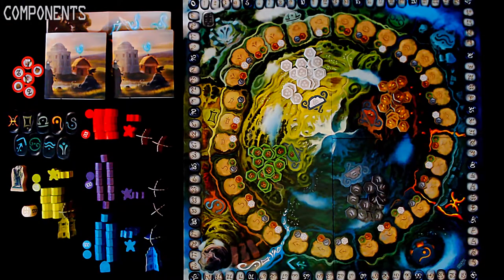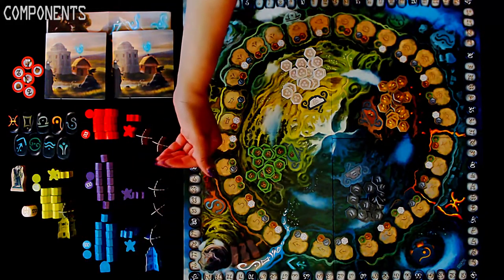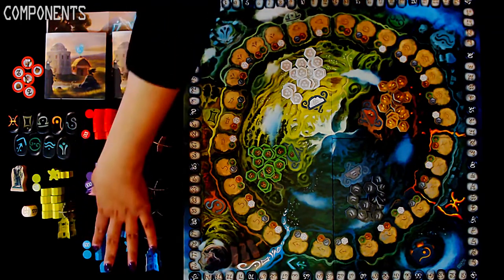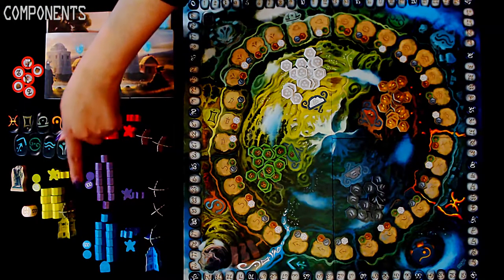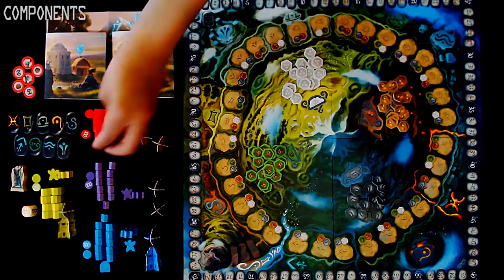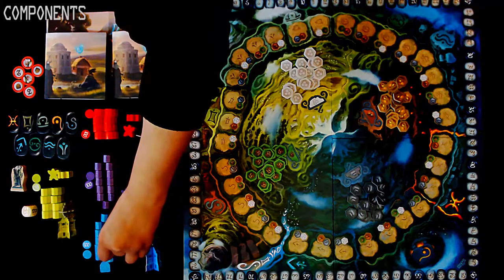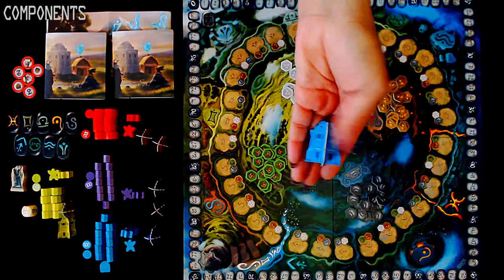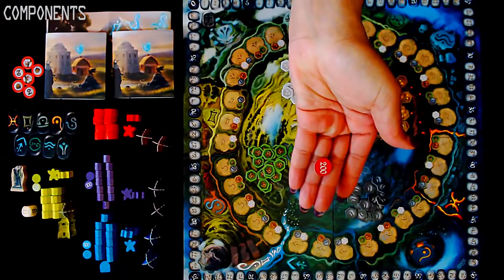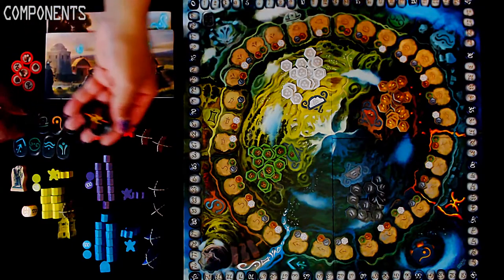So now we're going to take a look at the components for Majerus. Here we have all of the player colors — turquoise, purple, red, and lime green. You'll notice there are more in the purple and turquoise because these are used in two-player games, so they have a couple more huts. These here are the hut tokens. And each of the colors have those. We have the workers, which look like they're celebrating.